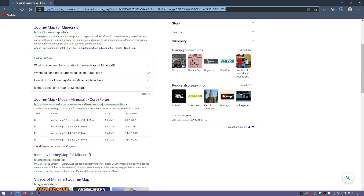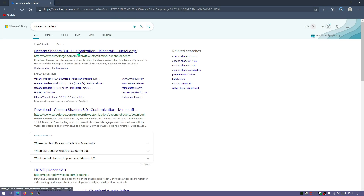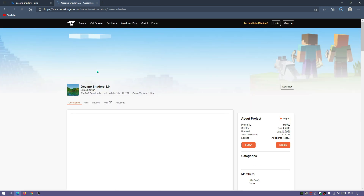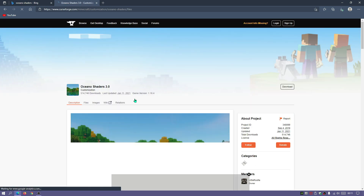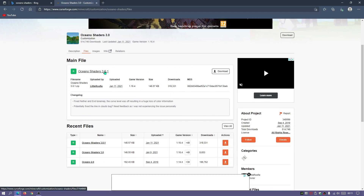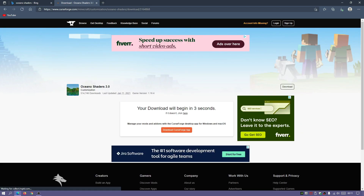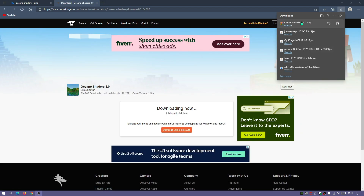Now let's get our shader pack. Type in Oceano shaders in the search bar — you should find a curseforge.com link. The latest release is Oceano shaders version 3.0.1, so click Download and wait for it to finish. The Oceano shaders version 3.0.1 zip file has finished downloading.